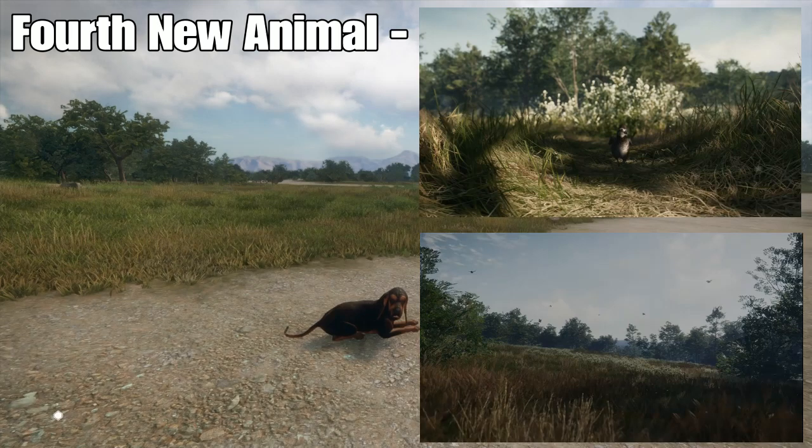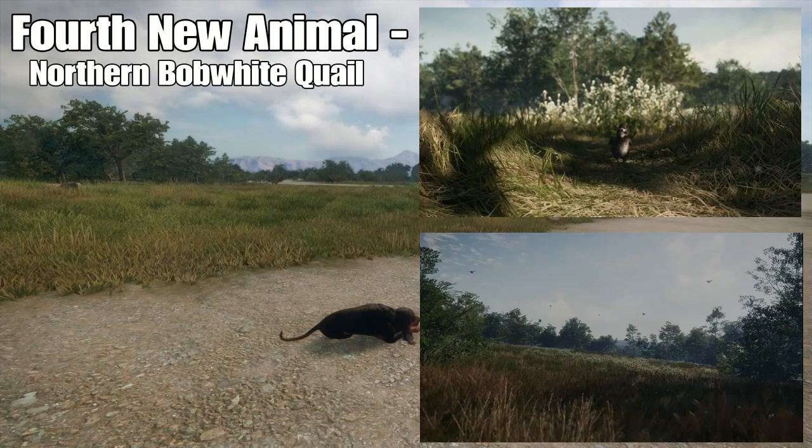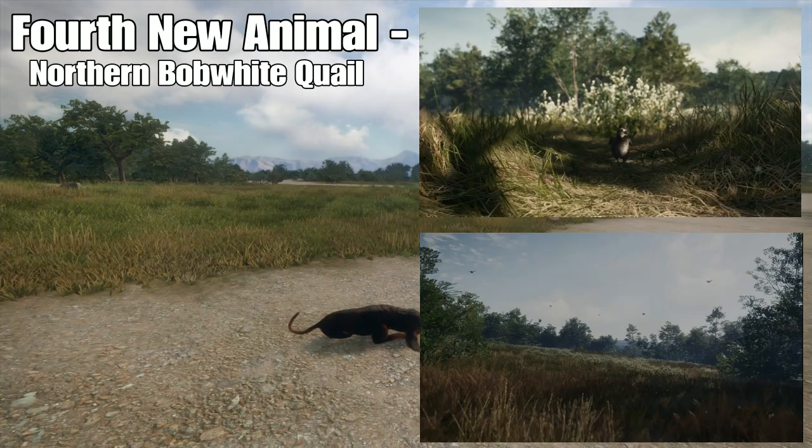The next animal we have is the northern bobwhite quail. There weren't a lot of good pictures shown of this — it was a little dark in the picture — but these game birds are native to most of the United States and can actually be found in my home state of Pennsylvania. These animals are similar to pheasants, where I believe you have to shoot them out of the air to get full credit, and that also means that the 1897 Cusco from Rancho Del Arroyo is still useful on this map. Although many are bummed out that the new swamp map doesn't have waterfowl species, I'm still extremely grateful to have quail in the game.